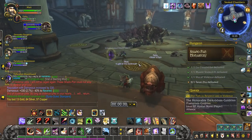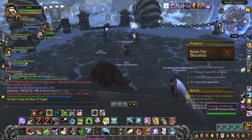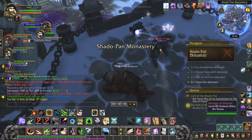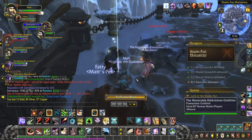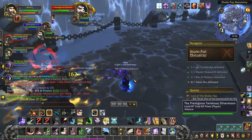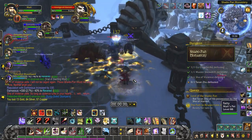Head out the door to the right. It's really important — somebody's got to run up and click this body. That does a purification ritual. Then you can attack the rest of them. If you don't do that, you'll have a lot of trouble killing these groups.